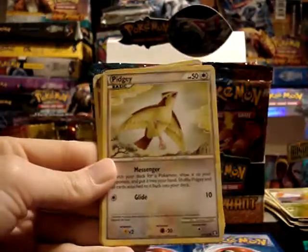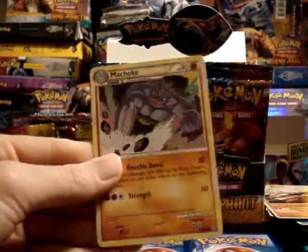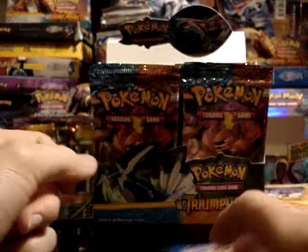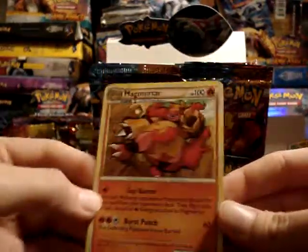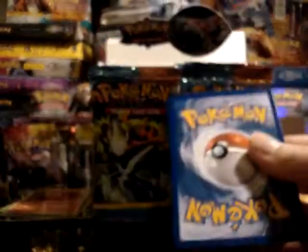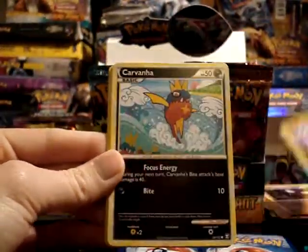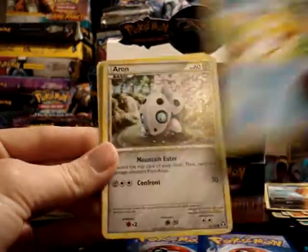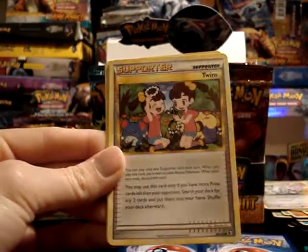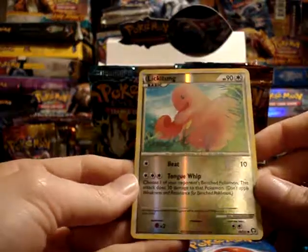Yanma, Pidgey, Swinub, Porygon, Aipom, Marowak, another Junk Arm, and Machoke. My reverse is a Luvdisc. And my rare is Magmortar — it's a pretty cool looking Magmortar. Next pack: Gastly, Magnemite, Carvanha, Psyduck, Aipom, oh nice Twins, Marowak, and another Rescue Energy — I really like the Rescue Energy. My reverse is Lickitung, and my rare is another Sharpedo.